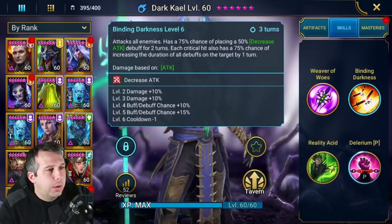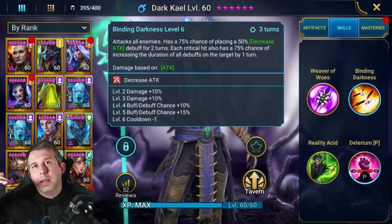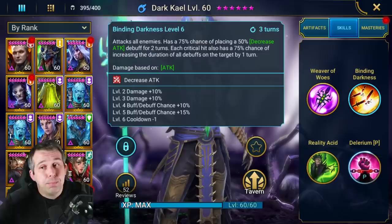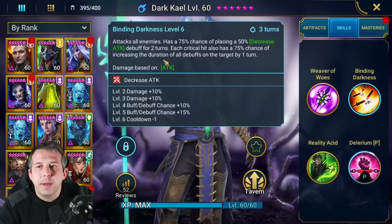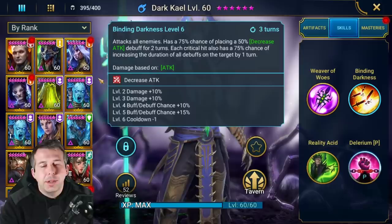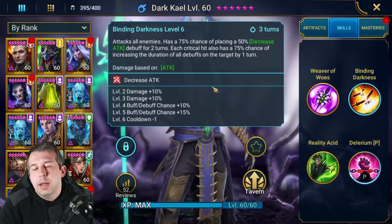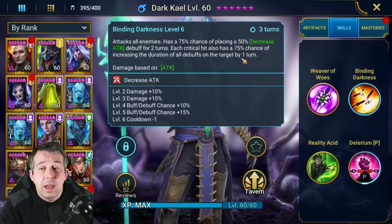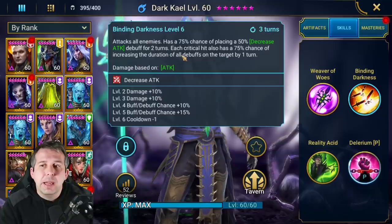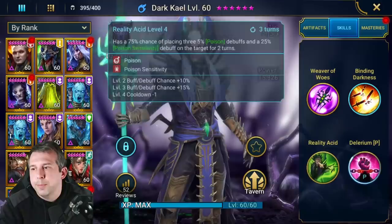The A2 is an AOE ability with a three-turn cooldown. With books, 100% chance to place Decrease Attack - very different from the normal Kael. An AOE Decrease Attack by itself is good, and it comes in as 'strong' for damage - top 50% of people that do damage. He's not going to be the best nuke in the game but hits pretty hard. Each crit also has a 100% chance, booked, to increase the duration of all debuffs. So the Decrease Attack effectively stays on all the time - I really like this ability.